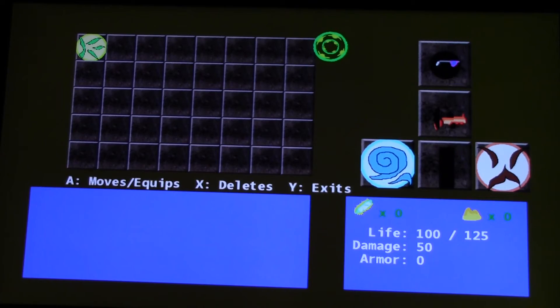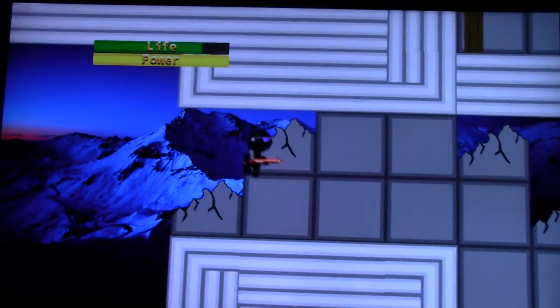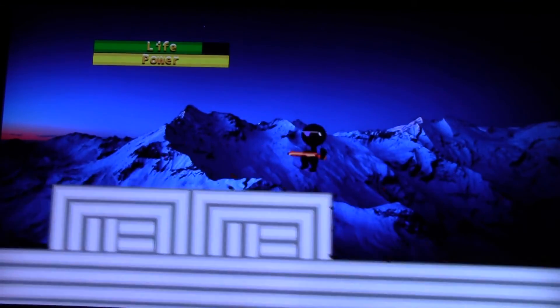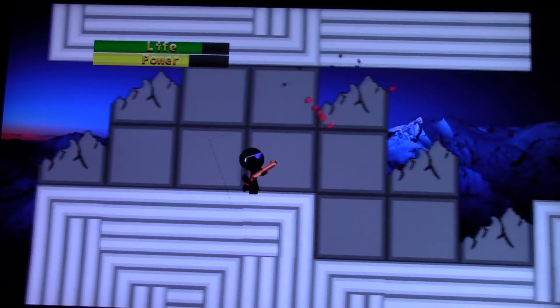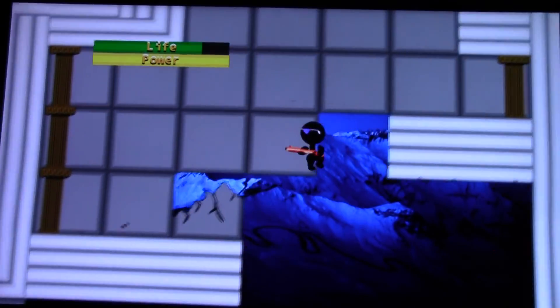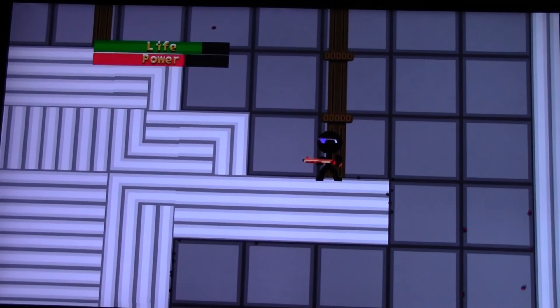There are ranks now — instead of telling you like 10 percent life per second or something, it's going to say rank 10 or rank 5 or whatever. You won't be able to go beyond rank 5 without emeralds, and emeralds will primarily drop off bosses — or you can add mods to your gear to get them off regular enemies. Alright, that's the first level guys, let me know what you think.